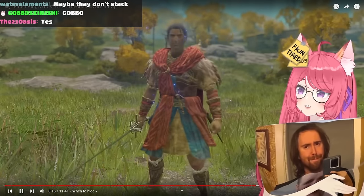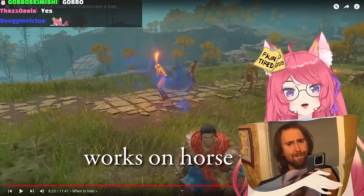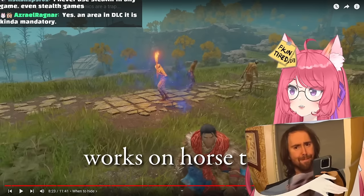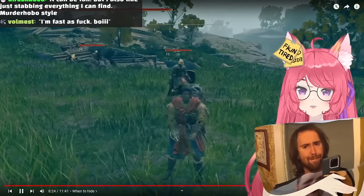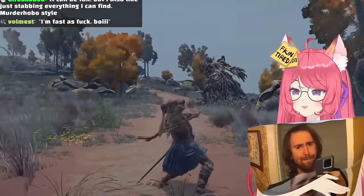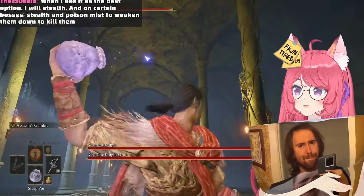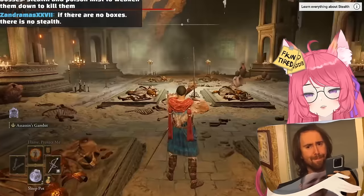This Ash of War is beyond broken. You give up a tiny bit of health for a 30-second buff that entirely mutes your footsteps and makes you nearly invisible. Not only can you skip groups of enemies if they're too tough or start a fight with a heavy attack to the back of someone's head, you can also straight up cheese some bosses. For example, if you use it before going into the Crucible Duo Arena and quickly throw a sleep pot to the back right, then crouch sprint along the left wall, you can fight one of them at a time.